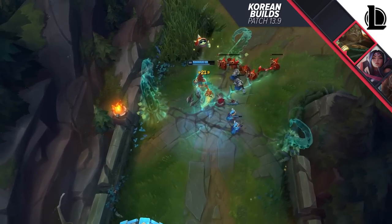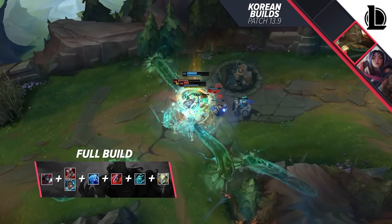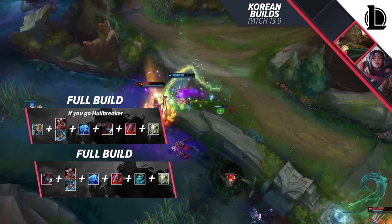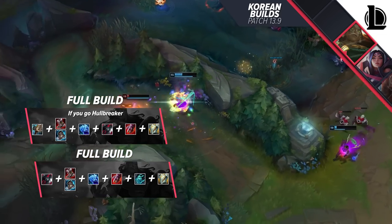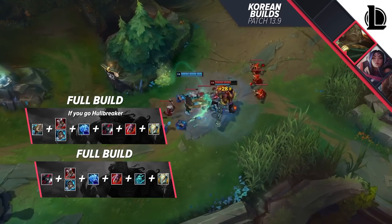Typically, you want Black Cleaver, Defensive Boots, Iceborn Gauntlet, Sterak's Gage, Anathema's Chains, and Gargoyle Stoneplate. Against mages, you'll change it up a bit. With the alternate first reset items, you'll build towards Hullbreaker, Defensive Boots, Iceborn Gauntlet, Black Cleaver, Sterak's Gage, and Gargoyle Stoneplate.